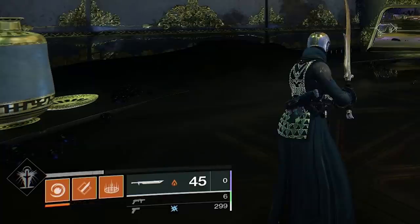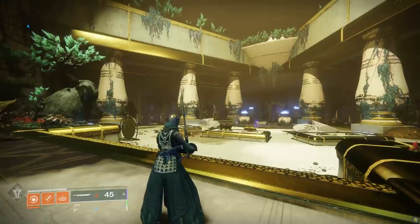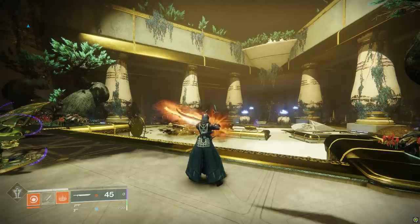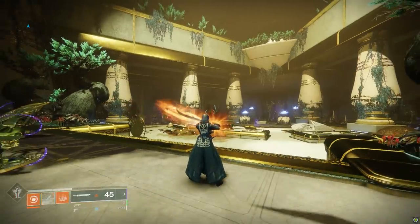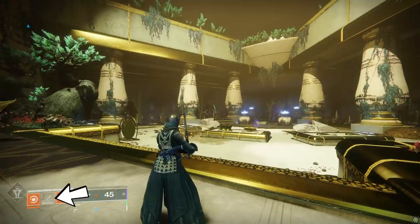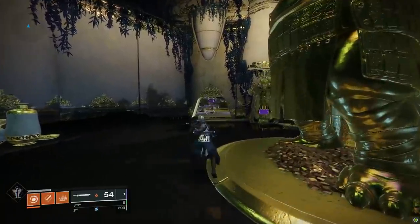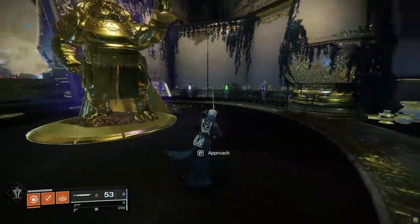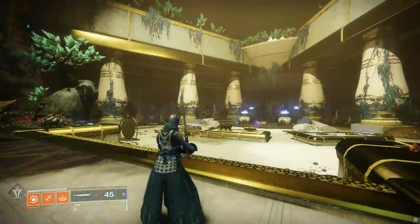When you've equipped a sword, your melee ability is replaced by a picture of a sword — that is your sword's energy meter. A key mechanic of how swords work is that you can use them to guard against incoming damage. Guarding doesn't block all damage; if you get hit while guarding, you will take damage but at a reduced amount. Your sword energy meter is different than your sword ammo — guarding only takes away from your energy meter, not your ammo count.